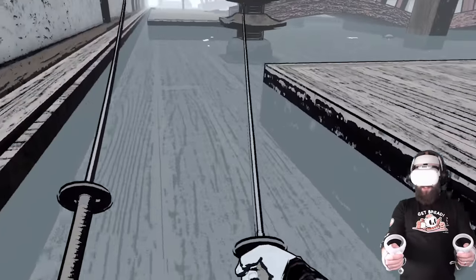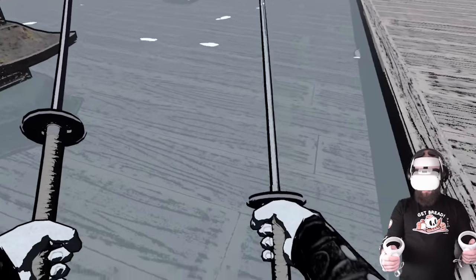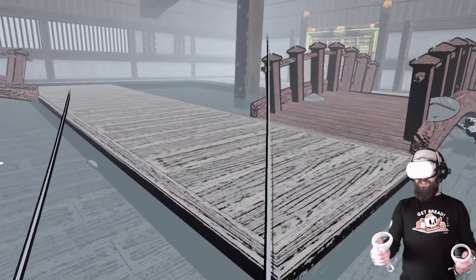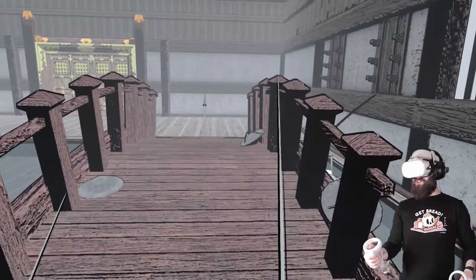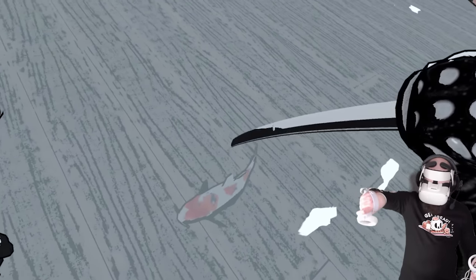I can't believe the game doesn't have a jump button — it must have one. Maybe you just have to use the teleport — I guess that's your version of a jump. I keep forgetting I have the teleport. Can I actually catch a fish?